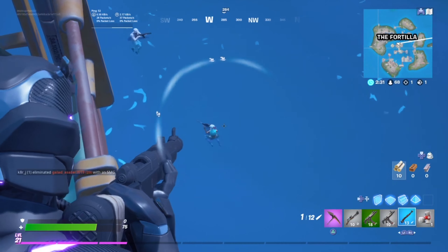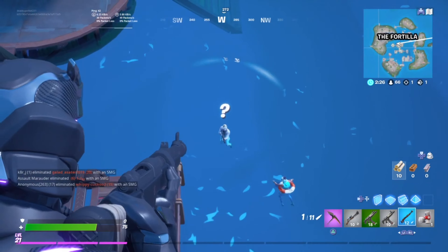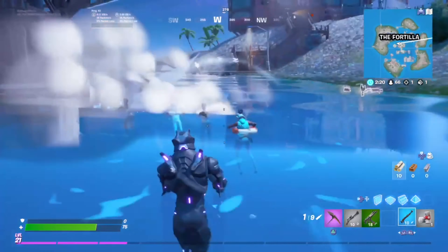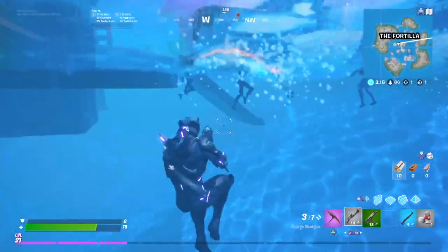Ocean is such an annoying boss because of her movements. As you can see, I had a hard time lining up my shot. The easiest way to kill her would be to just get a hunting rifle, keep your distance, and hit two headshots. In this gameplay she was already wounded — I think she was fighting someone else, or a shark wounded her.